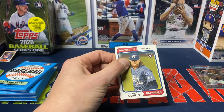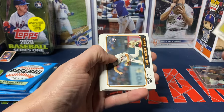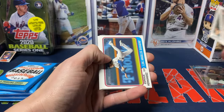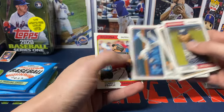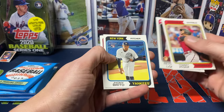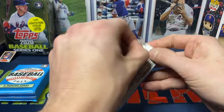We got Hobie Harris, Tristan Beck, Gus Varland, Peyton Battenfield, Enrique Hernandez — and Enrique Hernandez is a short print. We got Tommy Pham, Bernardo Lopez, Yanni Brito, and Julian — not a bad rookie there.